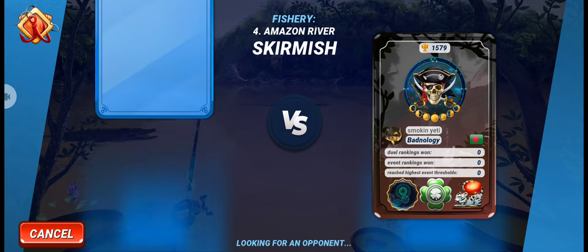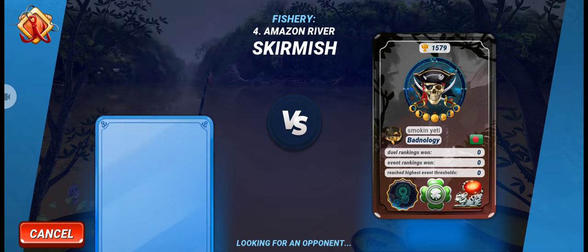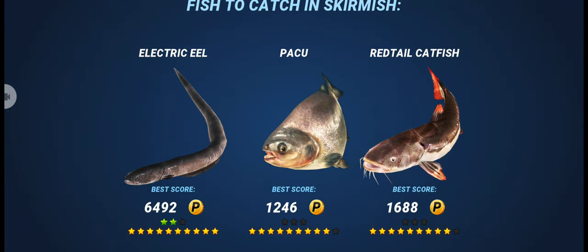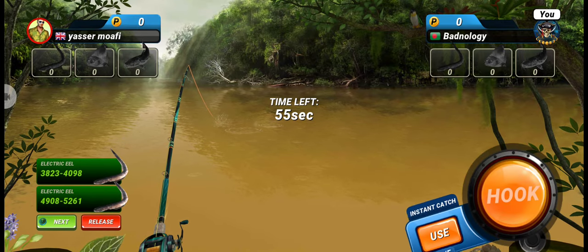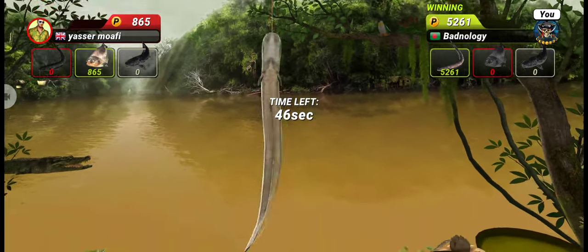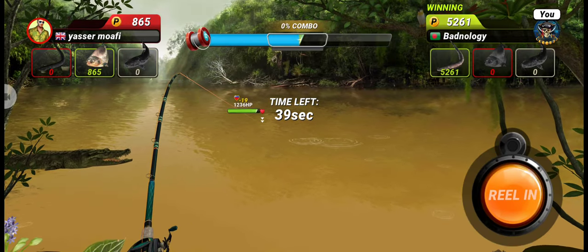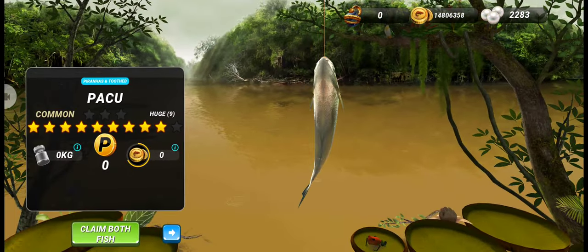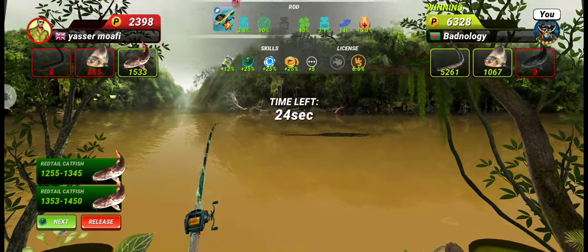This time we have to catch our legendary fish along with a rare fish and a common fish. As it is our final round, let's try to catch an 11-star — and yes, it is indeed an 11-star electric eel. Now let's go for our common fish paku or pachu. This fish is currently in our fishing challenge and we have a level 4 lure. We got a 9-star paku or pachu!